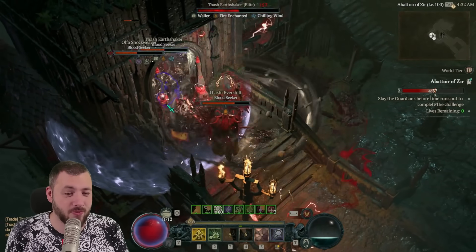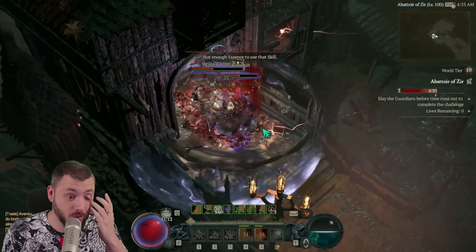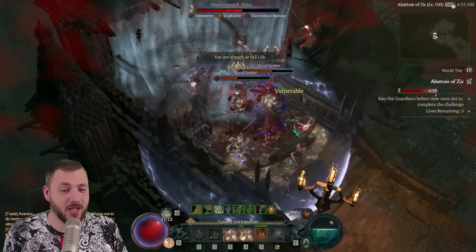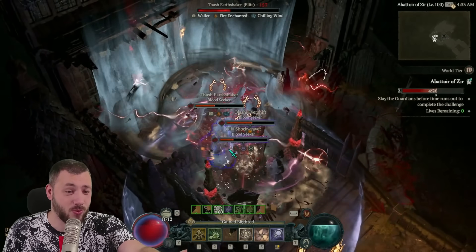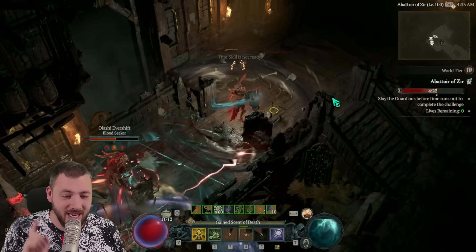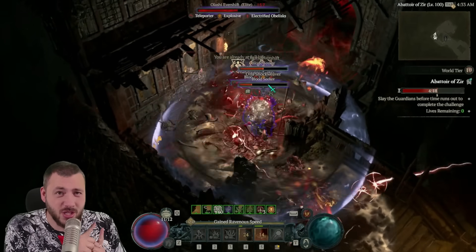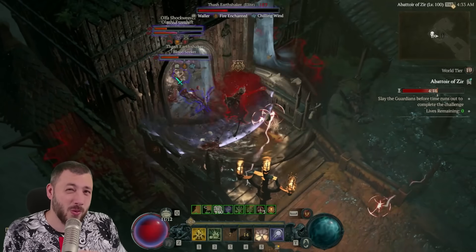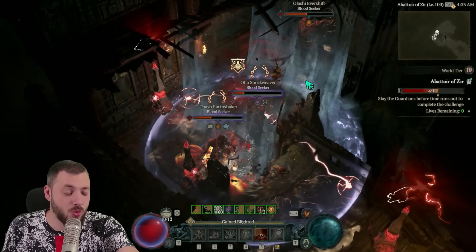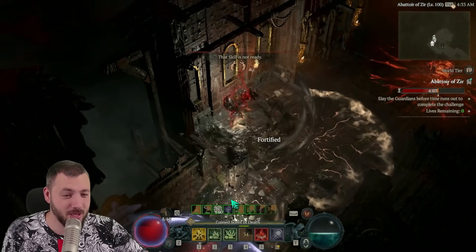Always try to have bone storms up on the field — that's the tricky part. You never want to run out of bone storms, never want to be in a situation where there isn't one running, because that's when your HP chunks away without the barrier. Right now I only have one bone storm — that's not good, I need more. The second one is up, and then we're good. Also look at my fortify: it's almost gone because I took some damage, and that's what we're thinking about the exhumation glyph for — to periodically keep it up.